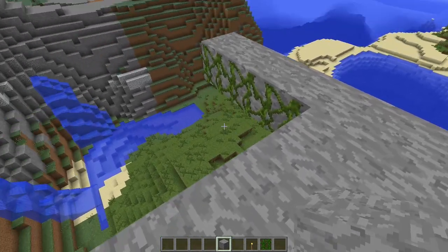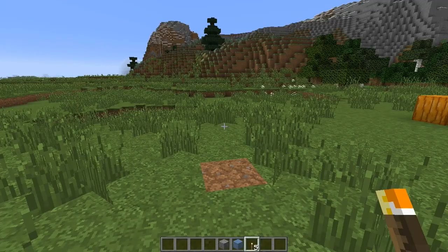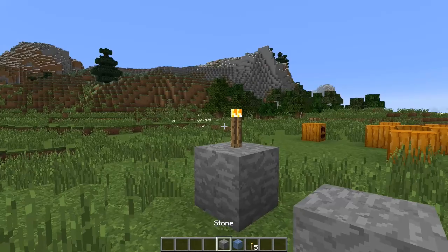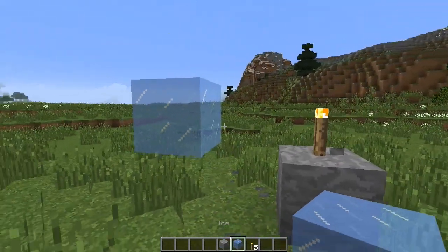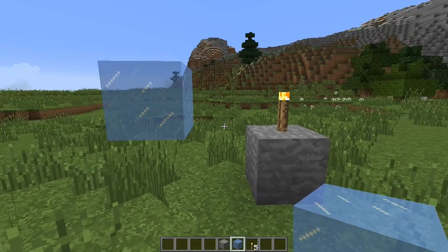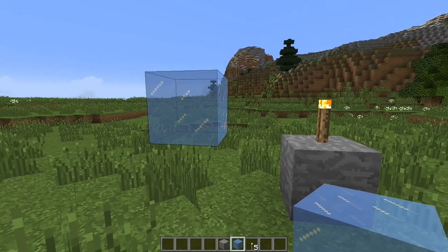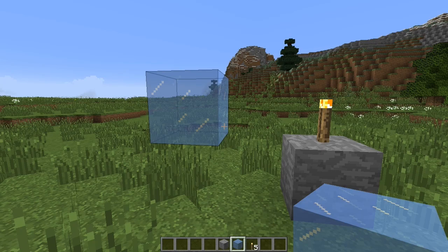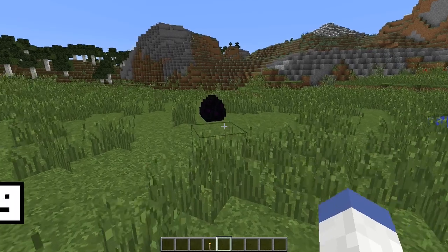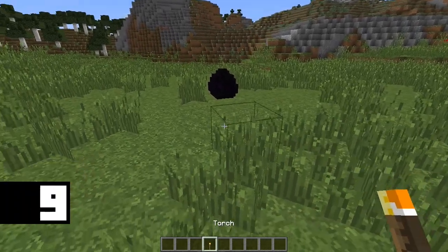Want an easy way to make still water? Place a block down, place a torch on top of the block, leave one space, and place ice down. Using this technique will allow you to make still water, which can be used for water elevators and boat paths that float in the air — and they look very cool.